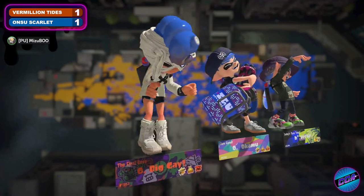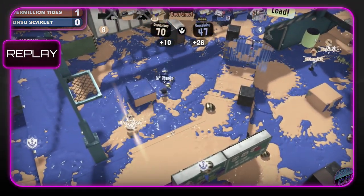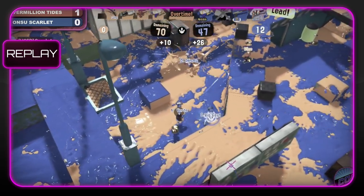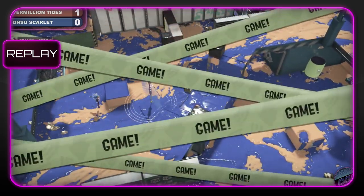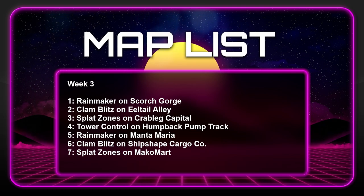I've got no idea either, Mizuno. Like we just saw in that match — the second you think one team's got the advantage, nope, they've got an answer for that. These teams are testing each other out, saying, okay, let's see what you've got, and then showing what they can do. It's just going back and forth — there's no telling how long this could go on. Both of these teams have plenty to work with as we head on over to game number three: Splat Zones on Crableg Capital.